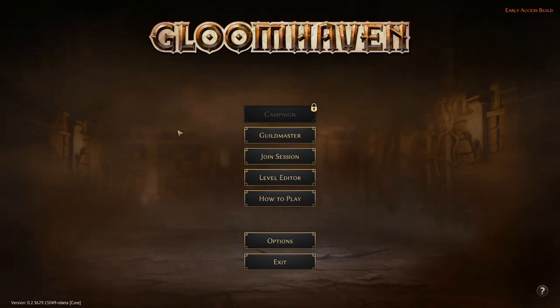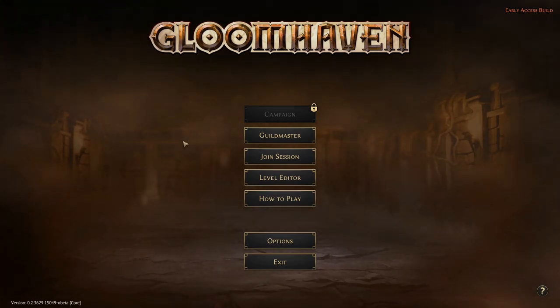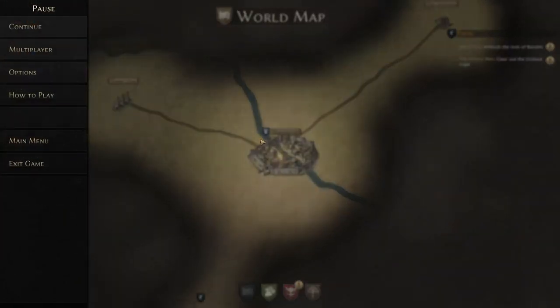To get started playing multiplayer in Gloomhaven Digital Guild Master mode, first off you're going to need all players who want to play to have their own copy of Gloomhaven Digital on Steam. Next up, get everybody into a Discord or Zoom conference call.